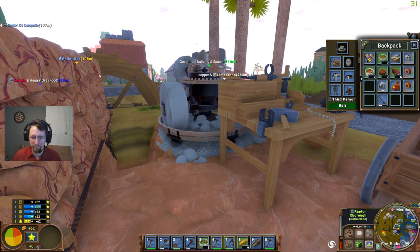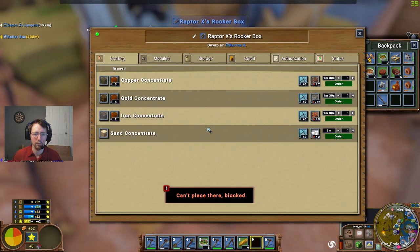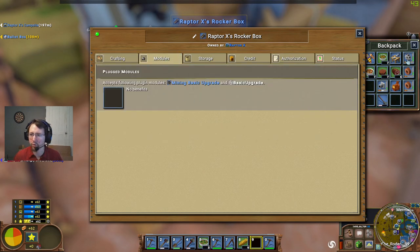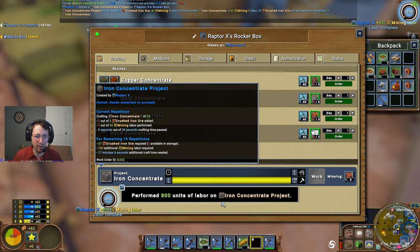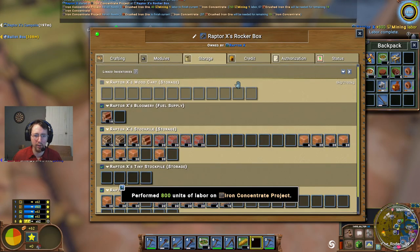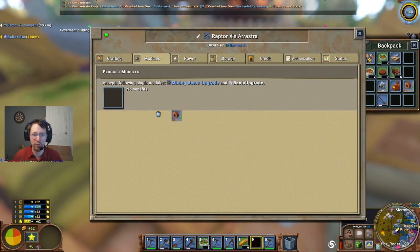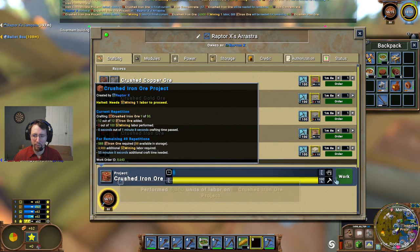Let's go ahead and set up that rocker box. We'll produce an iron concentrate - let's set up for 20 of those and put our mining upgrade 3 into there. That will greatly reduce the cost necessary. We'll add the work. We're going to add a basic upgrade 2 to that, which will reduce the time - not the quantity necessary, but the time at least. Let's do 50 of those.